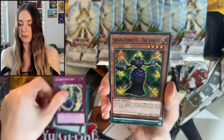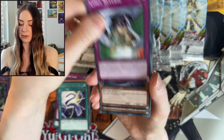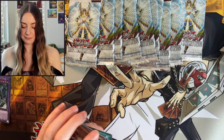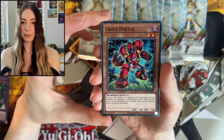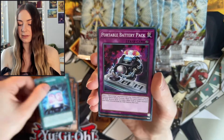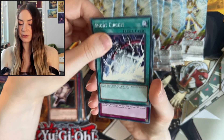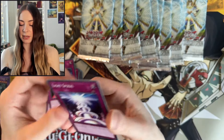We have Gladiator Lash, Arcana Force The Lovers, Ribbon of Rebirth, Limit Reverse, Implementary Invader, Jain the Lightsworn Paladin, and Realm of Light. Next up we have Cross Porter, Arcana Force The Chariot, D-Formation, Portable Battery Pack. What a cutie — we have Nimble Musasabi. Short Circuit, Arcana Call, Rainbow Gravity, and Light Spiral.